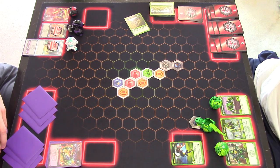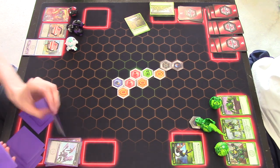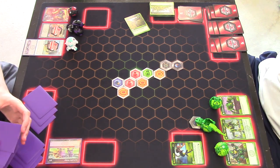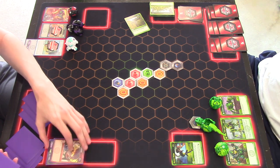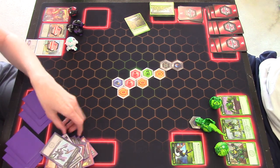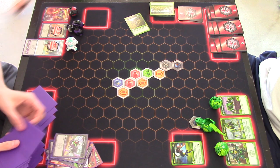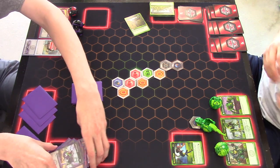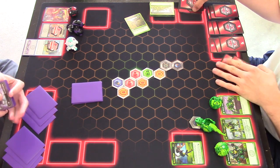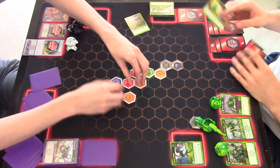Good news is I think I can take it, bad news is that's a lot of damage. We're going to get down to the next one. That's a stop — Pyrus or Darkus — but that's not Ventus, so three. Four, five, six, seven, eight, nine, ten, eleven, twelve, thirteen, fourteen, fifteen, sixteen, seventeen, eighteen, nineteen, twenty. Very hard hit, but we're essentially at whoever gets the next hit — because you're down to like five, right?